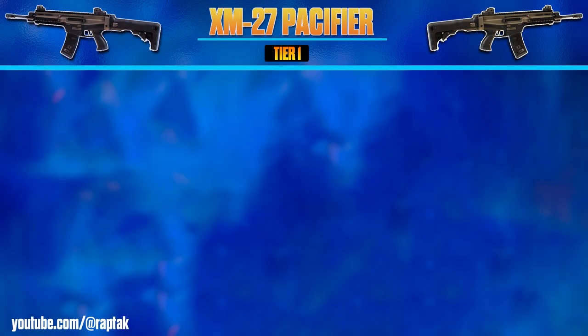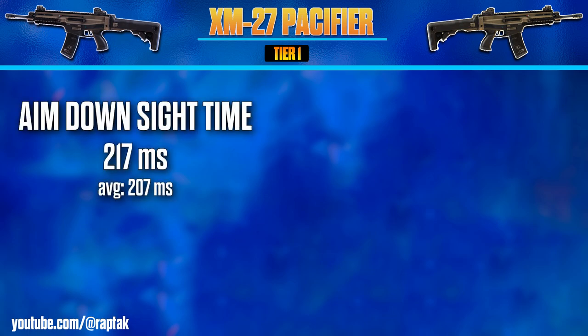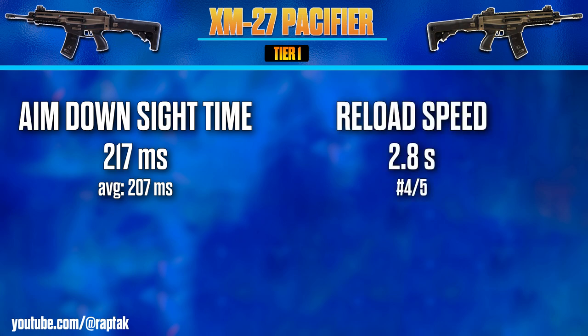As for handling of this weapon, starting with the aim down sight time, we're looking at 217 milliseconds, which is not terrible. It is below average, but only because there is one weapon in the assault rifle category that aims down extremely quickly, which skews the average. It actually has the same ADS time as two other assault rifles. With reloading, we're looking at a reload time of 2.8 seconds, which is the second slowest in this category.